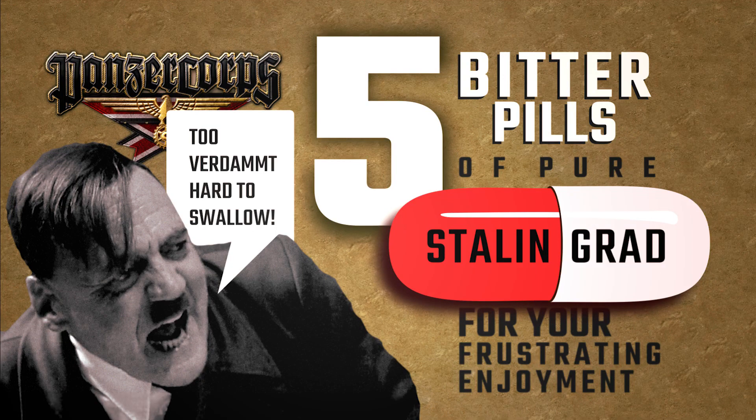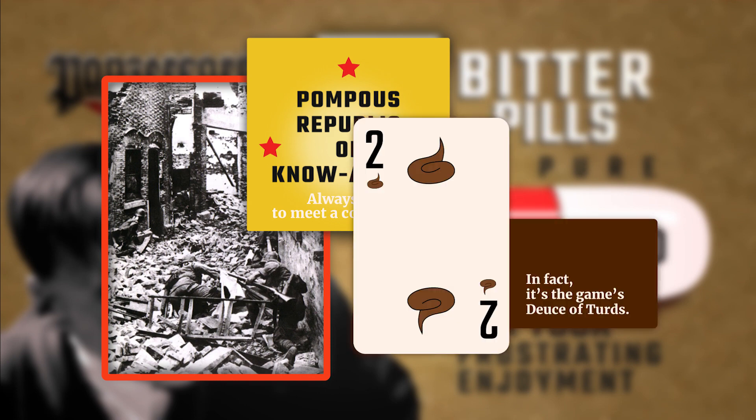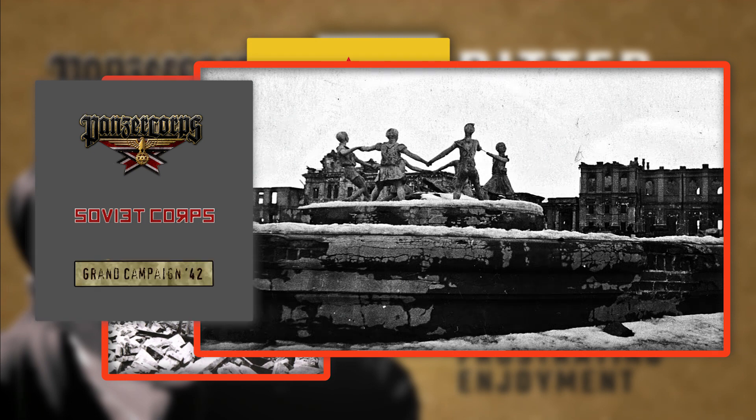What springs to your mind first when someone mentions the most protracted and bloody urban battle of World War II? If it's the Battle of Shanghai, I can probably guess where you're from. Sadly, the Sino-Japanese front isn't Panzer Corps' strong suit, so we're going to talk about Stalingrad, which it smothers with attention as the city appears in a whopping five scenarios and three campaigns — in the original Panzer Corps, in the Soviet Corps, and horrifyingly, the 1942 Grand Campaign episode.